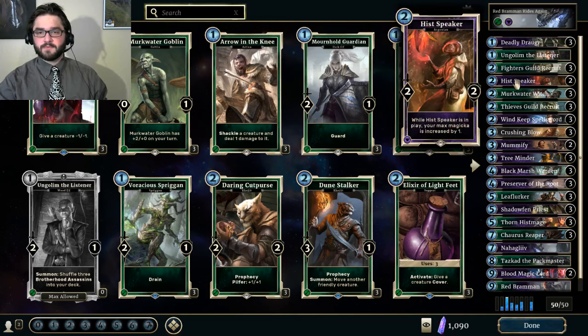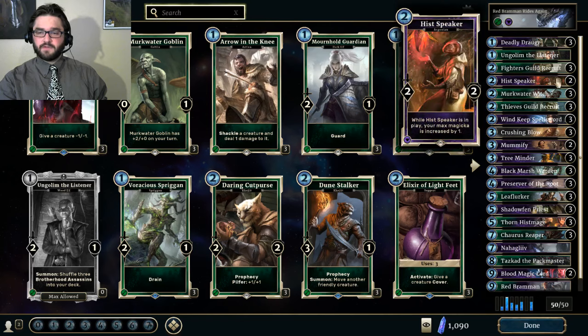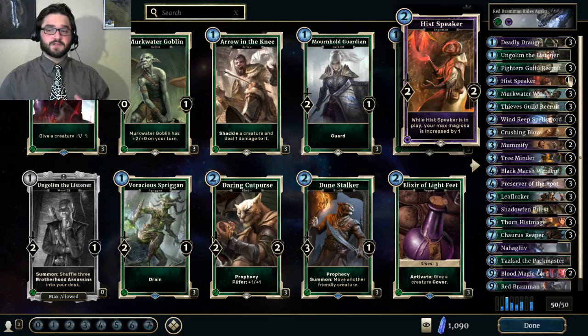His Speaker is probably the weakest card in the deck. I personally found that in really aggressive matchups I just wanted something to drop on turn two that I could use to trade with my opponent's creatures. His Speaker fills that role while accelerating the overall game plan of the deck, which is to drop gigantic minions onto the board. I only run two of them. I've tried a few other cards, but until different cards are printed in that cost slot, I'm going to continue running His Speaker.